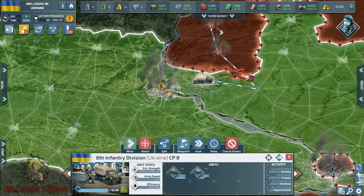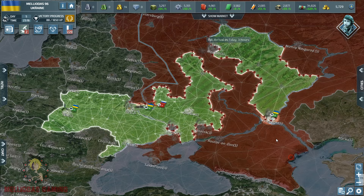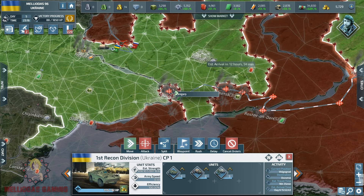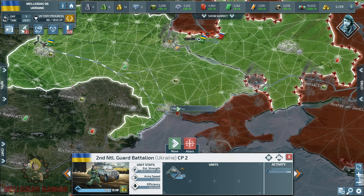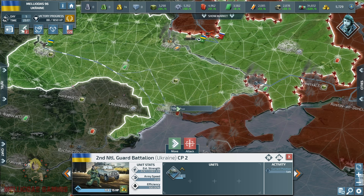I am launching a counter-attack on the long-range artillery and pushing the danger away from my capital Kyiv, transforming the battle into Russian lands. I am not going to stay in my cities waiting and watching Russia attack me — whenever I have the chance I am going straight to his homeland cities. Thank you guys for watching episode one of the Rise of Ukraine. We meet in episode two — don't forget to subscribe to Meliodas Gaming YouTube channel and like this video!